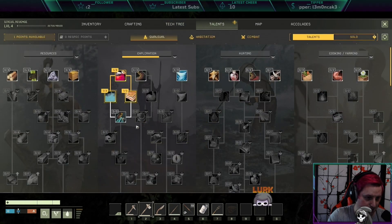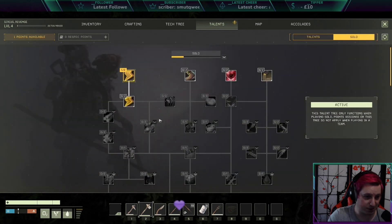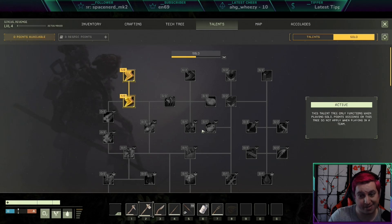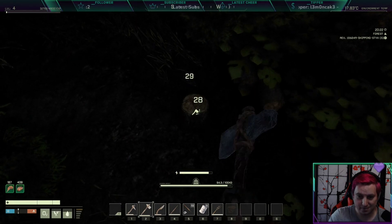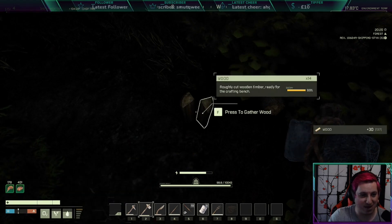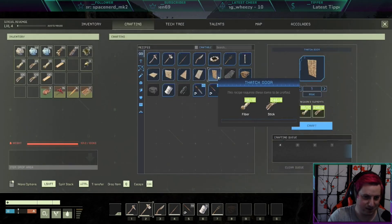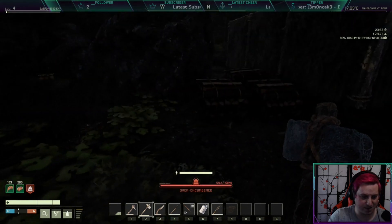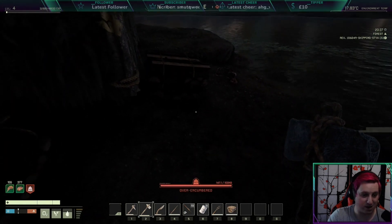Talents: reduce stamina, reduce thirst would be good which is next, solo, more stamina regen. Welcome to the stream, how are you? I did die a few times when I was in Discord learning about what animals I can poke in the face and what ones I can't. Let's do a door. Oh, I need more fiber — interesting. Let's just make another one of these for the minute. I'm encumbered, this is not good.